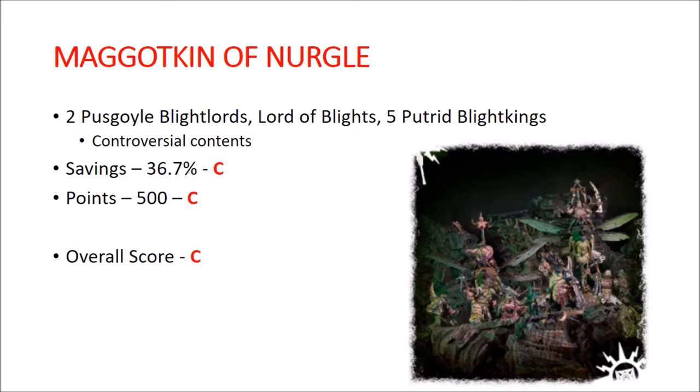Maggotkin of Nurgle. You get 2 Pusgoyle Blightlords, a Lord of Blights, and 5 Putrid Blightkings. The contents are a little bit controversial — I personally really like the Pusgoyles and think they should see competitive play even if they don't much. The Lord of Blights is kind of niche, but a lot of people put one in their list because it's required for Blight Cyst. Savings are 36.7%, points exactly 500 — both right in the middle. Overall I gave this a C. It's a pretty solid box, and you can alternatively build one of the Pusgoyles into a Lord of Afflictions.